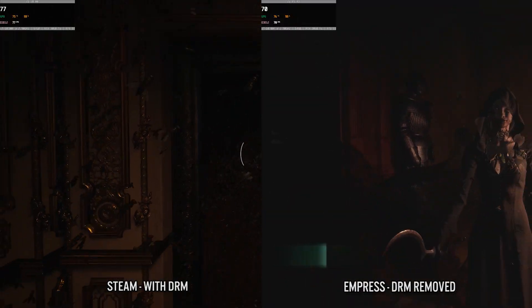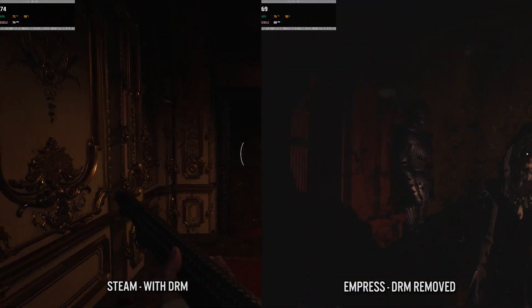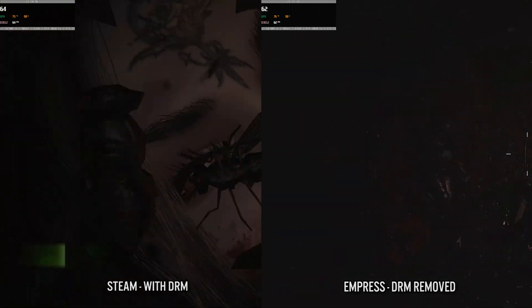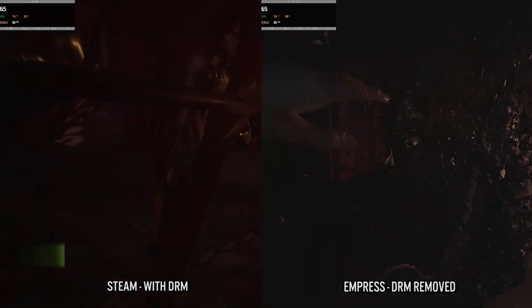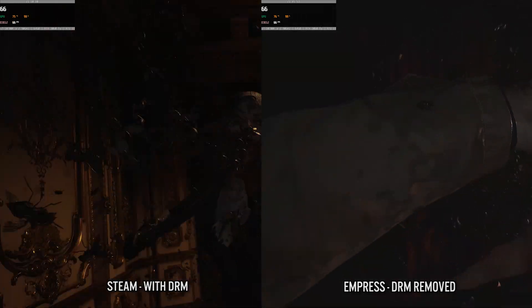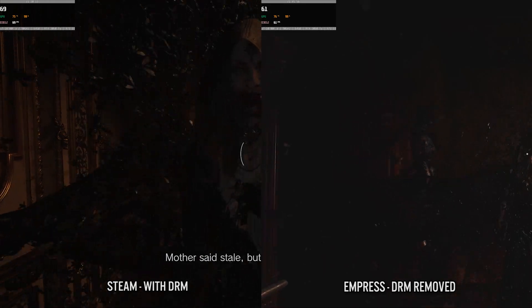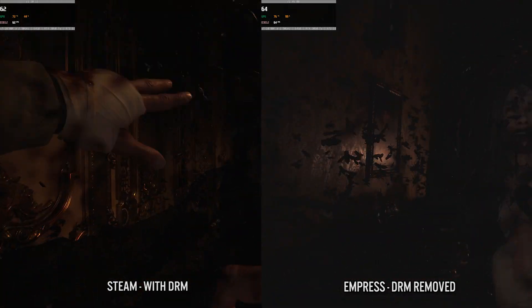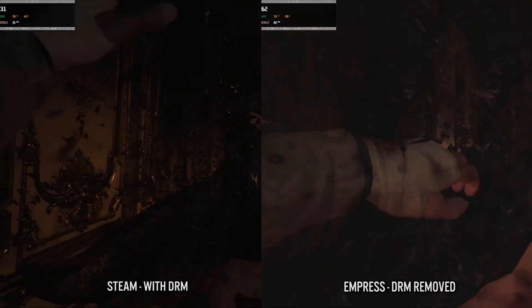The next thing I tried was to test this myself. I do own a copy of Resident Evil Village on Steam, so I applied the Empress patch. And once again, during the castle encounter with the Maidens, you can see on the left-hand side that the framerate completely tanks. But when I applied the Empress patch on the right-hand side, it completely eliminated the issue.